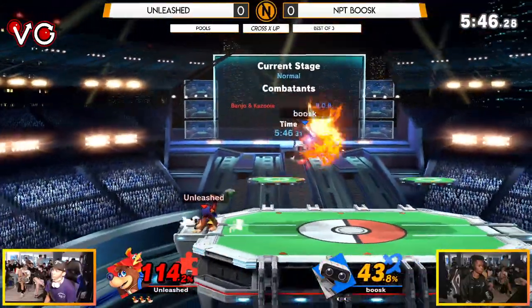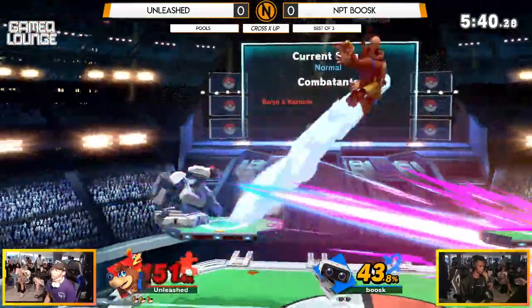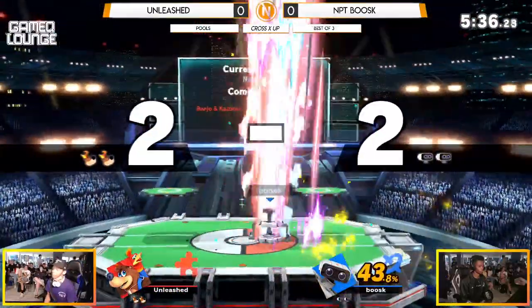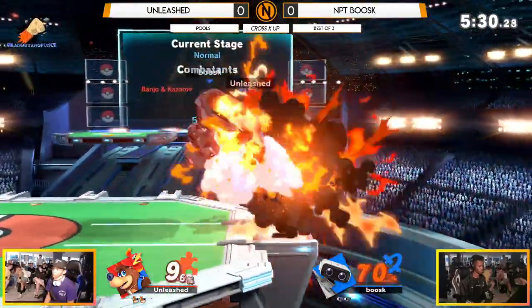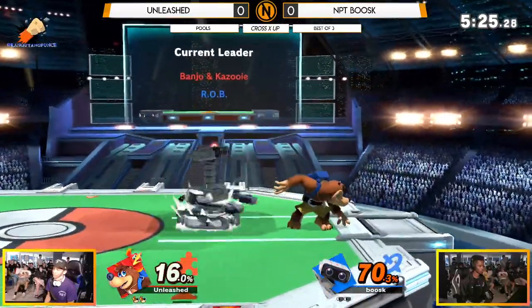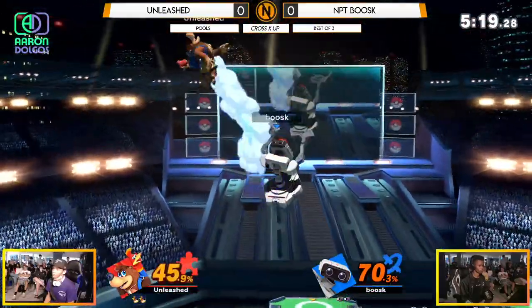34 and then some for Unleashed to start off this Game 1. It looks like Unleashed is just picking up right where he left off from yesterday — this is polished play that is very difficult to counteract. That was his first Wonderwing and it was a mishap, but he gets the stock. You hear the crowd chanting for him. Boosk has a little bit of ground to make up, but nothing that ROB combos can't do.